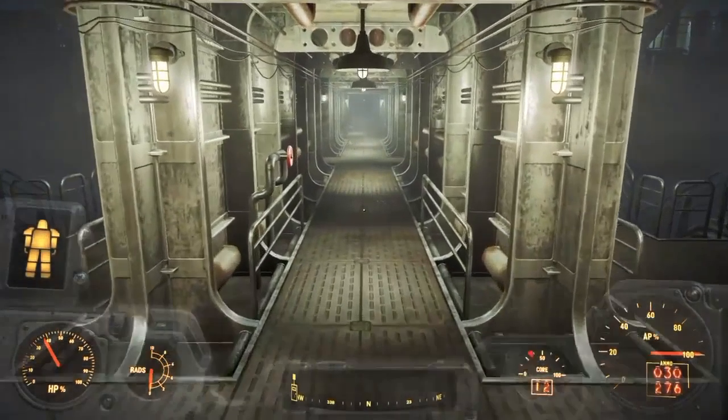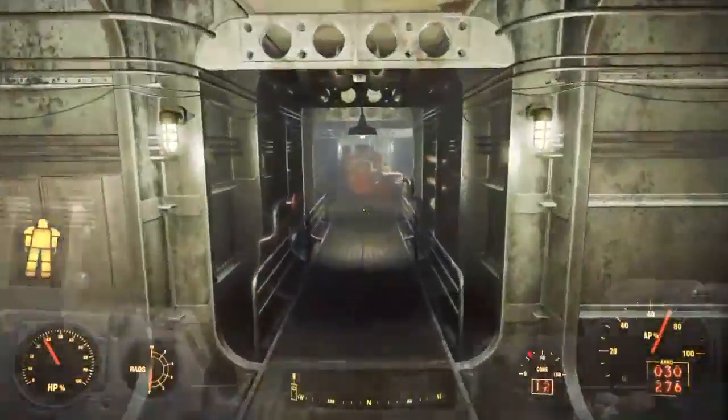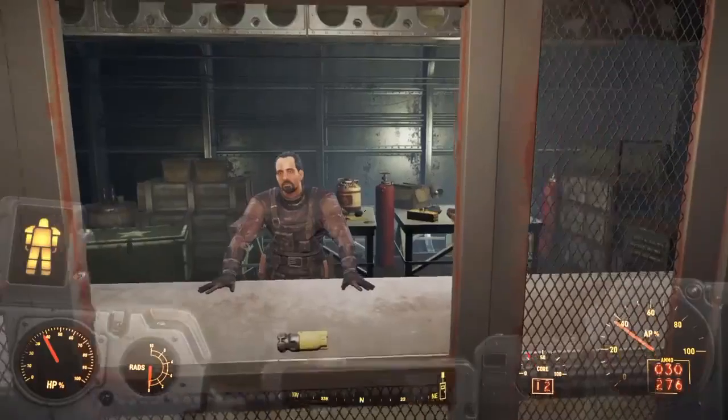Once you're in the main deck, just follow this hallway and keep going, just keep following my path. You'll go past some people and at the end of it you should find this guy, Proctor Teagan.